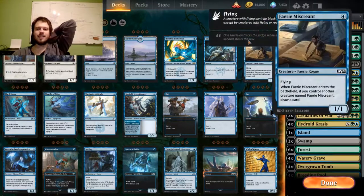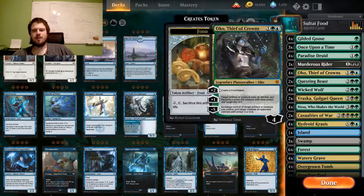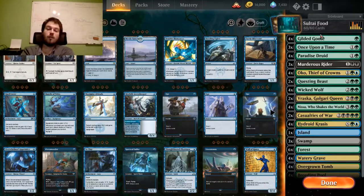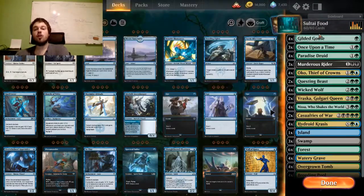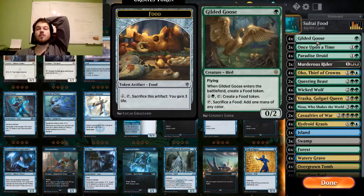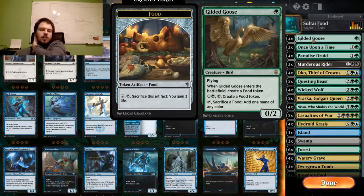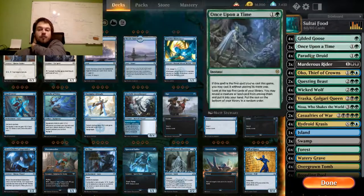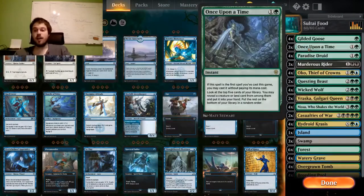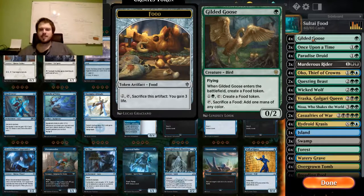So the main point of this deck is Oko. Oko is pretty broken in case you have been living under a rock. It all starts off with the Gilded Goose. Gilded Goose is your preferred turn one play — you make a food token. You can sacrifice this food token to get mana to get Oko down on turn two, and you can also create even more food tokens by playing two mana. Gilded Goose is a very nice continuous source of food, and you will need the food for your Questing Beast, your Wicked Wolves, your Oko, for Waraska — it's just a very nice card. Gives you mana ramp and a live game with the foods.